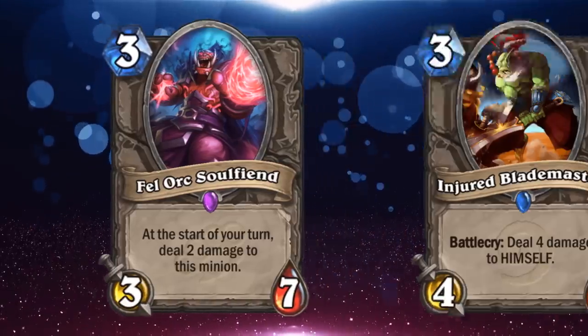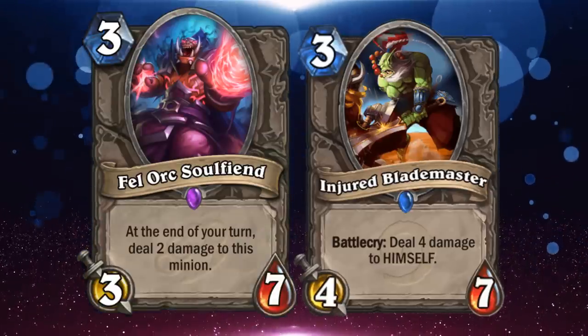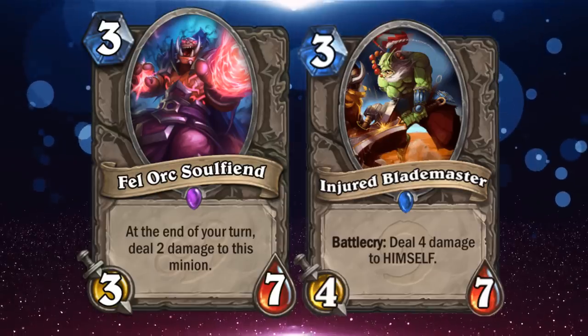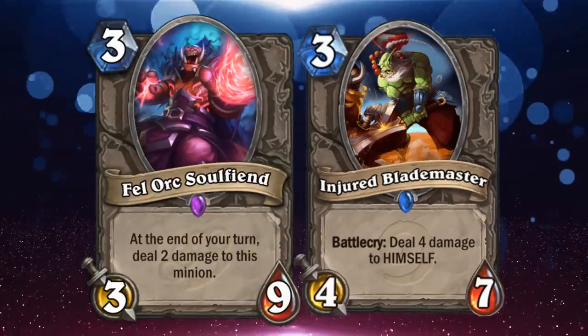If they wanted to make it at least comparable to Injured Blademaster, they should have made Fel Orc deal damage to itself at the end of your turn, so you can attack at least twice with it, or give it more health, since healing it constantly will still cost quite a bit of mana.